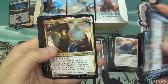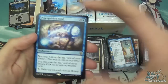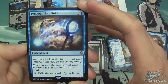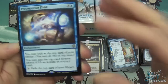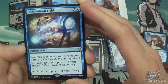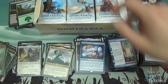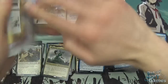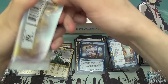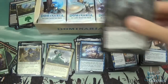Cast Down, Tiana, Ship's Caretaker, and then Precognition Field — is that rare? So four mana enchantment — look at the top card of your library. You may do this at any time. You may cast the top card of your library if it's an instant or similar card. And you can pay three to exile the top card of your library. Pretty good — it gets you to your win conditions faster because you can just exile the stuff you don't need. Might be good for combo decks.